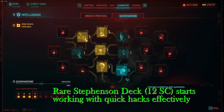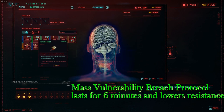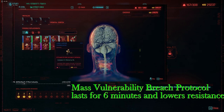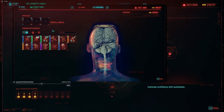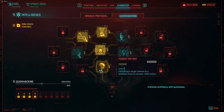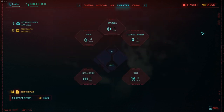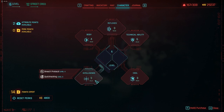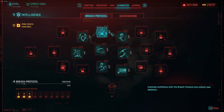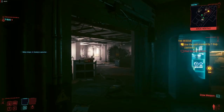I keep upgrading intelligence, and at 9 intelligence there are cyberware components you can put in that buff up your abilities. I put almost all my points into quick hacking, and the ones I don't are shown. In the beginning when you first start out, quick hacking doesn't do much damage at all — it's way worse than guns — but you keep doing it, and if nothing else it softens enemies up so guns are more effective.